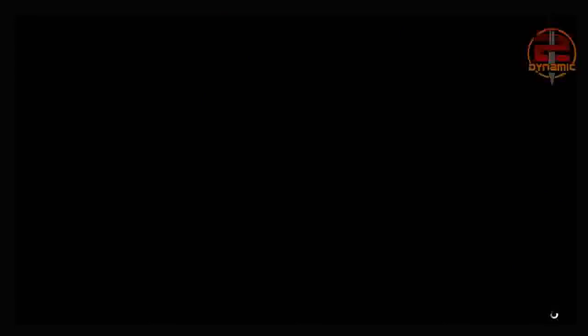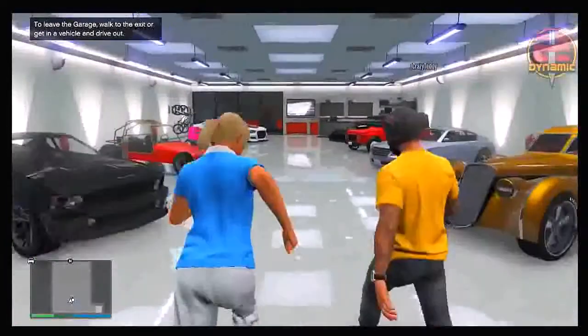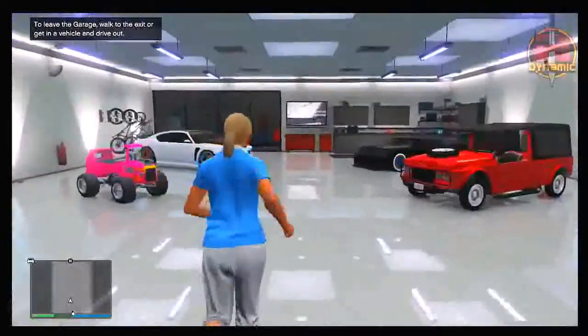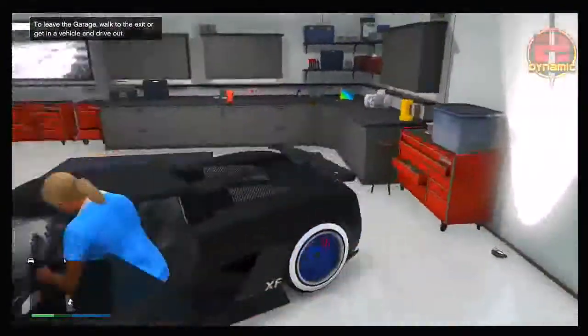It will teleport you inside of your garage because the Journey is blocking the way, which cuts the animation screen. Once you spawn inside your garage, get into any vehicle that you want to duplicate. As you can see, me and i crazy teddy are going to be duplicating this Entity, so we're both getting inside of the Entity.